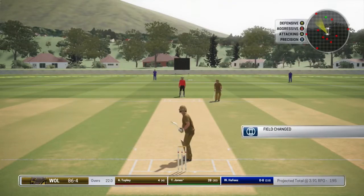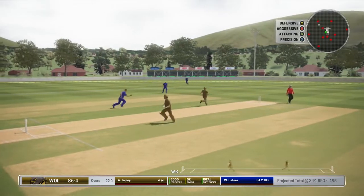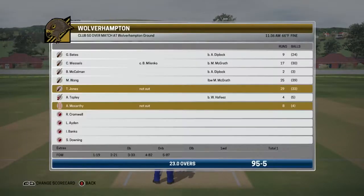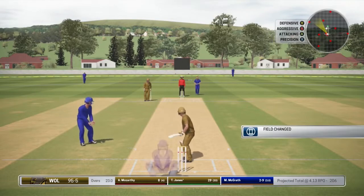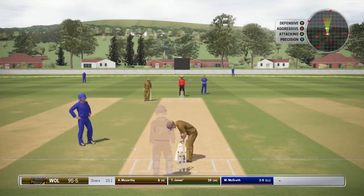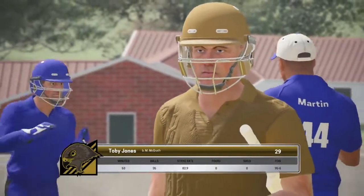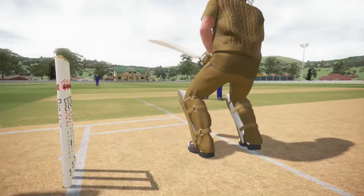Topley's in now, our good friend - we've built some good partnerships with him so far in the one-day matches. Just take the single there, we don't want to risk Topley. Ourselves and Topley can do a very good job here. And he's out as well - unbelievable. In the next ball he got bowled. Now McGrath is in at 95 for 5. Would you believe it? We're the last top-class batter and this innings very much relies on us now. It was only a matter of time - the rest of them had gone. We batted well, but a poor shot there met a very good ball from McGrath and we've been clean bowled.